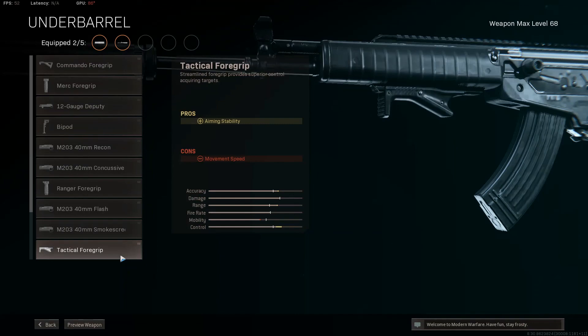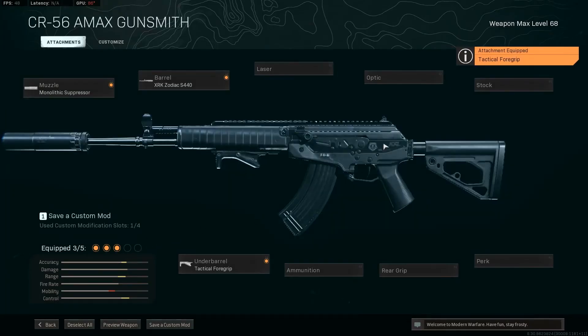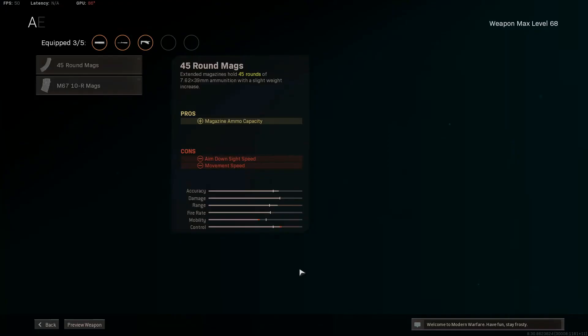Hear me out. With this build, the recoil pattern goes up, left, center — and when I say center, I mean up, left, stays. It stays there. I'm being serious, it is that easy to control. It is the Ram 7 recoil — the easiest recoil to control — with the Tactical Foregrip. It goes up, left, center. If you don't see that, then you can sue me.